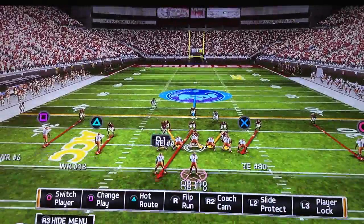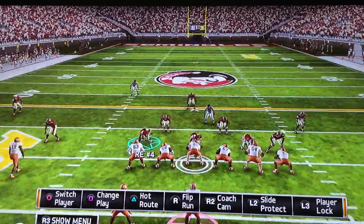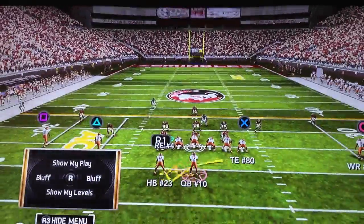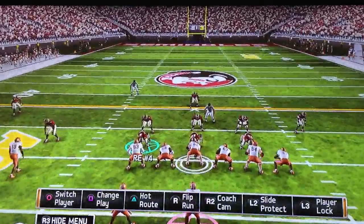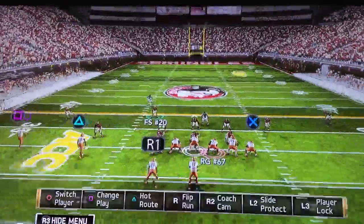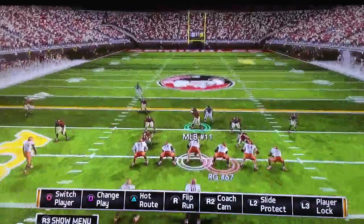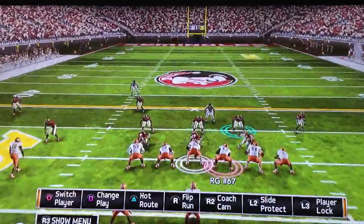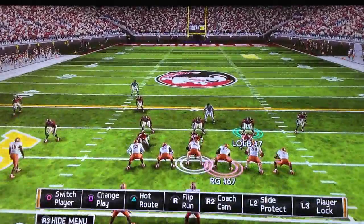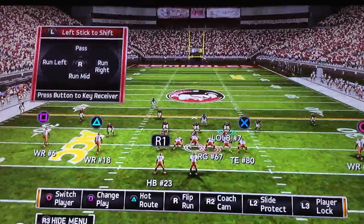We're reading this in, so what you want to do is play with the linebackers and see how they feel. On read option, you want to select the safety, then slant to the dive. The middle linebacker and the left outside linebacker are all playing dive.